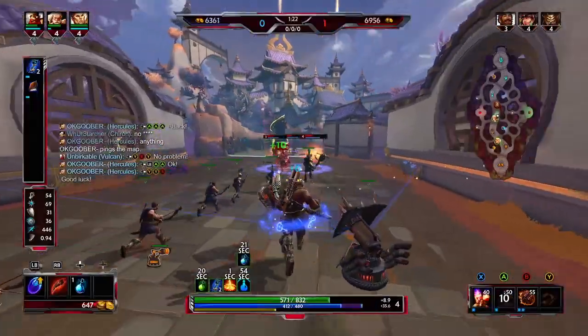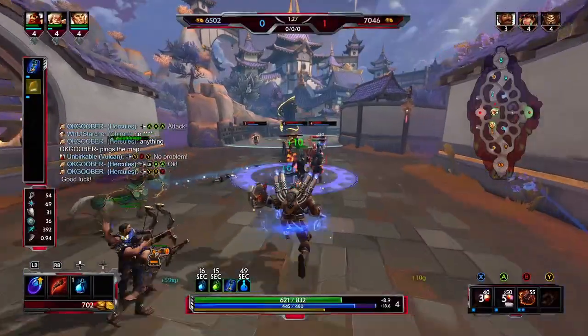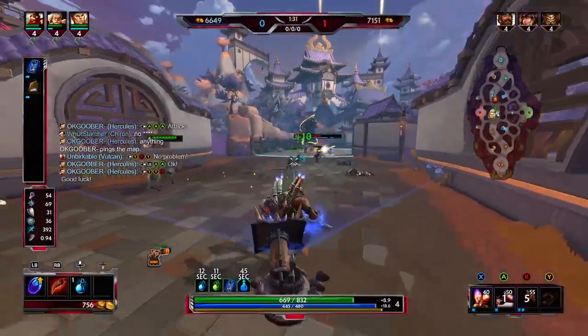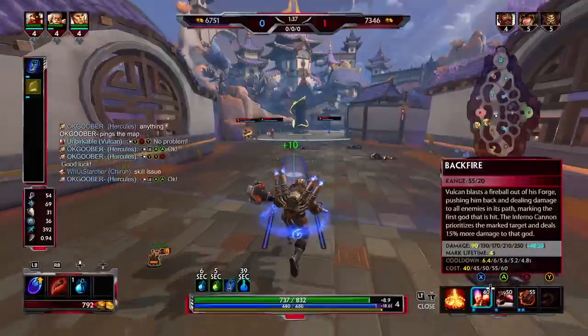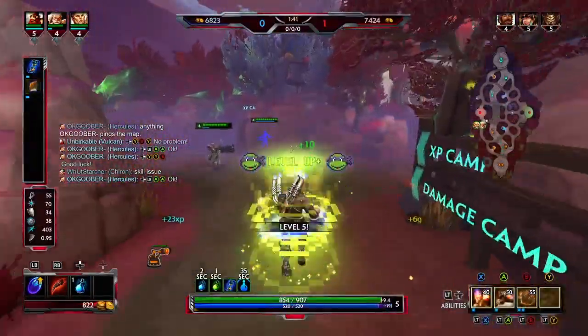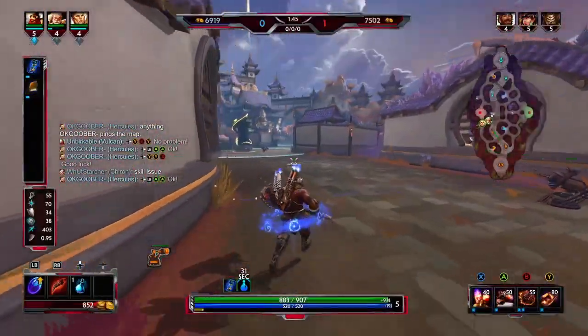Back to the abilities: you want to throw the cannon up. Your one ability is going to damage everything it passes through and shoot you backwards. Your three is going to hit everything in a circle radius and knock them up. Your cannon will target anyone that you hit with the one first, and do 15% increased damage on them. So if you can hit them with the one, they're going to take 15% more damage from your turret.